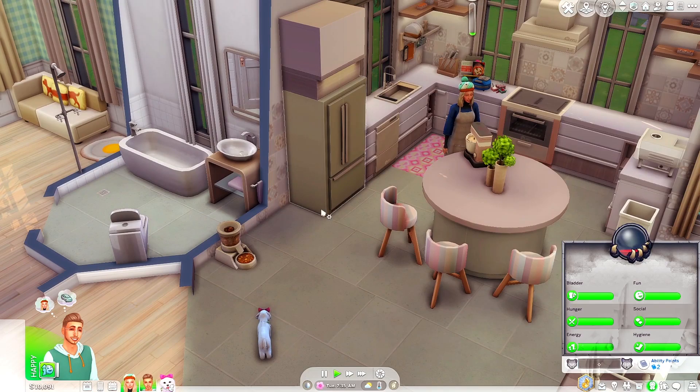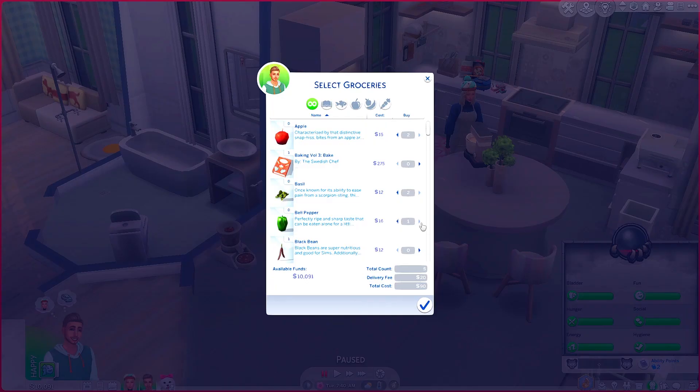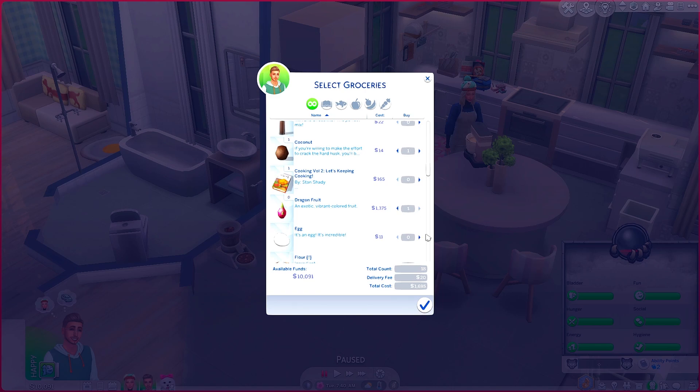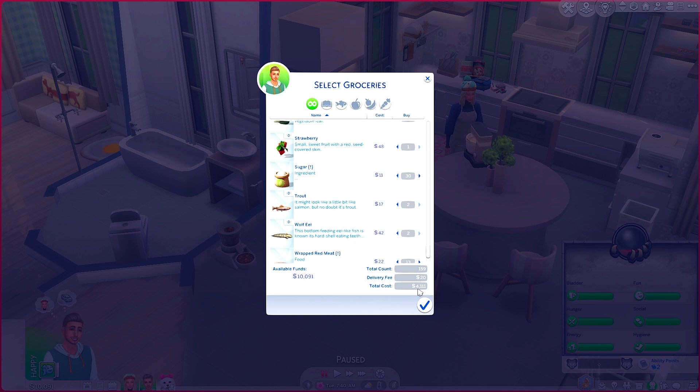Should we play with Simple Living or just try things out first and not make things too hard for ourselves? Let's not make it way too hard. I'm definitely going to get us some ingredients — fruits, vegetables, that kind of stuff — so we'll be able to use them and see how it goes. I got about four thousand dollars worth of groceries.